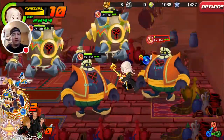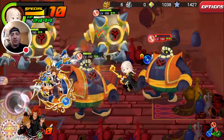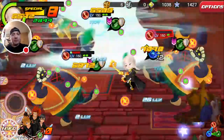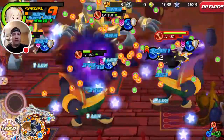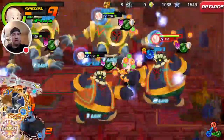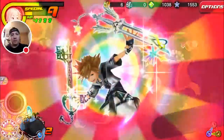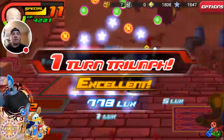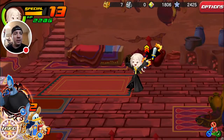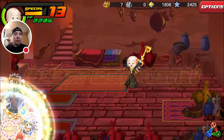Sorry for all the notification beeps there. We're going to take everybody out here — Sora should finish them all off after this. Yep, that's it. So there we go, guys — that is the Three Wishes Part 4 Adamantite Ore Challenge with all objectives complete.